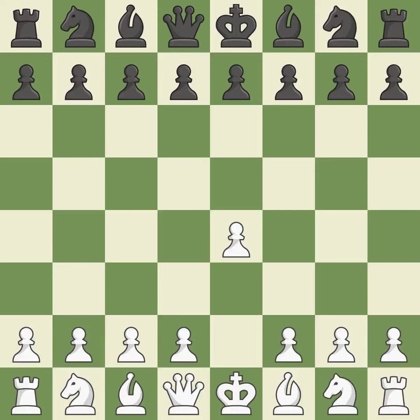Sharp games are frequently the result of starting with the king's pawn, since it dominates the center and frees up the bishop and queen on the light squares. The C pawn in the Sicilian Defense controls the D4 square. In an effort to capture on D4 with a pawn rather than a piece, C3 positions itself for a rapid D2-D4 pawn break.